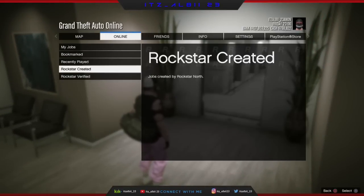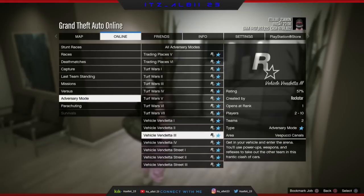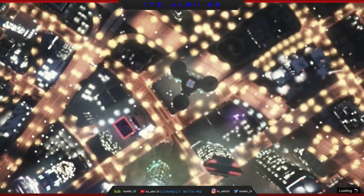First thing we're gonna do is get the black joggers. Go ahead and open your pause menu, go online, go to play job browser, create it, and just start any adversary mode that comes with the black joggers.